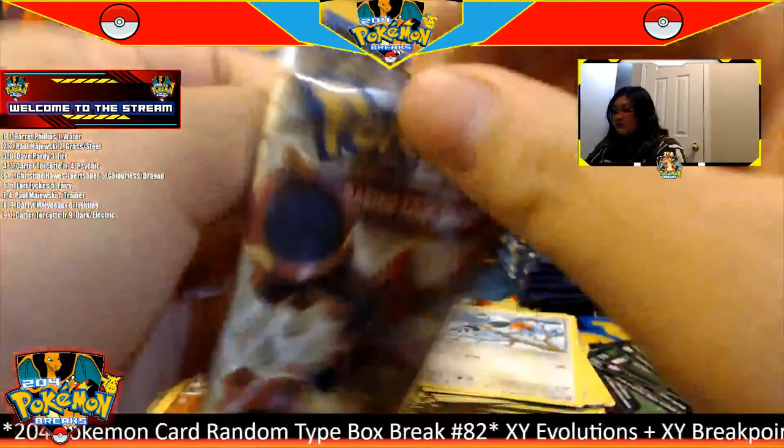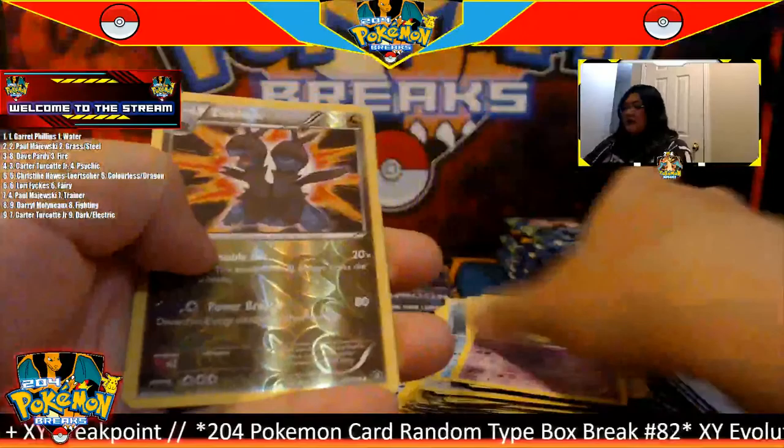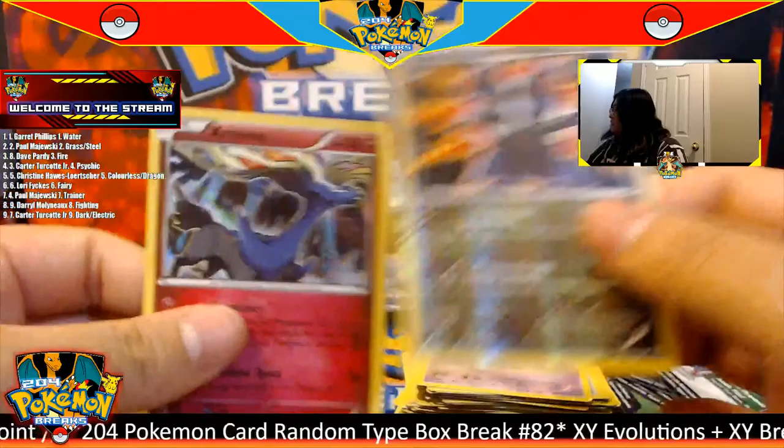Okay, second XY Steam Siege. Code to the side, three to the front. A Fletchinder to start us off, and for this pack we have a reverse Primeape going to the fighting type, and for the rare we have a Samurott going to the water type. Not too bad.